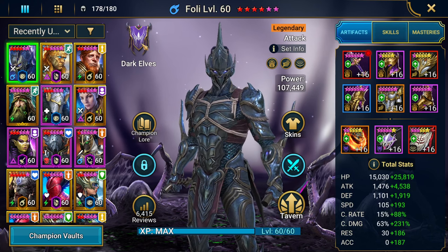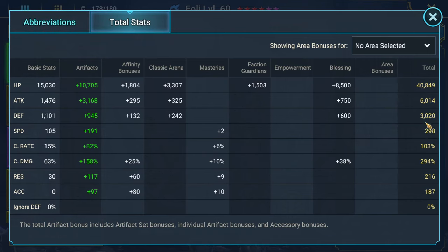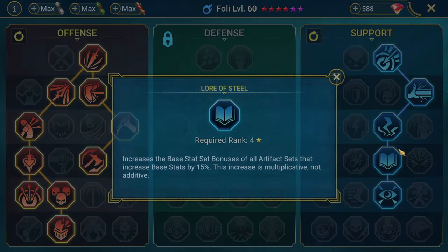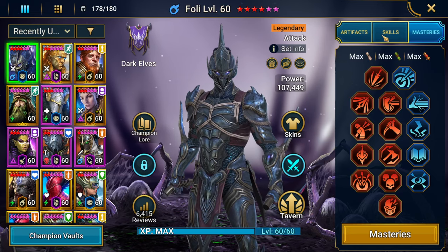My Foley is built really insane — absolutely crazy. He's at 6k attack, 298 speed, 100% crit rate, and 294 crit damage with 187 accuracy. He is fully booked, has 4-star Phantom Touch, and I have him going down into Helm Smasher, Lore of Steel, and Sniper to help him get out his debuffs.